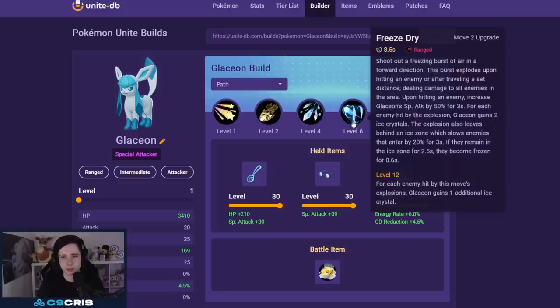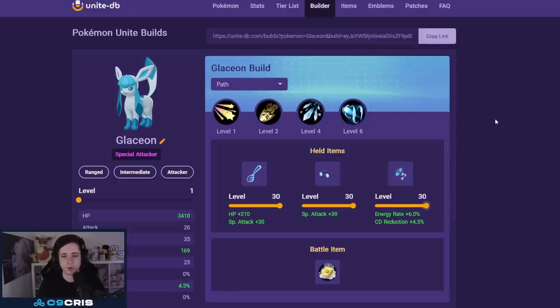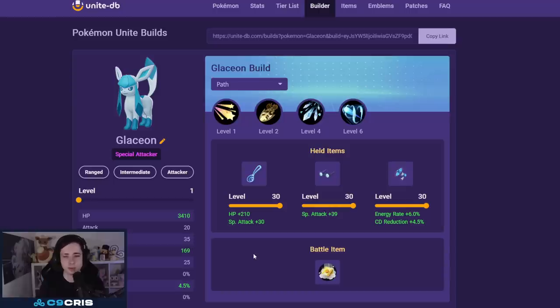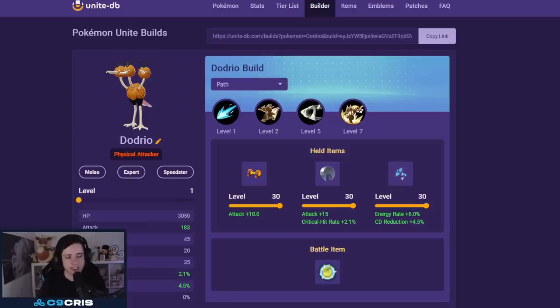Glaceon is next: Icy Wind with Freeze-Dry — even though Icy Wind got nerfed it's still very powerful. Currently playing Wise Glasses, Choice Specs, and Energy Amplifier, which allows us later on to have a permanent Icy Wind up with the cooldown reduction. Battle item: always Eject Button. For emblems, go seven black — you can also get some cooldown reduction emblems to make sure Icy Wind stays permanently up. In tryout mode, check: at level nine you get 20% cooldown reduction; level eleven is max cooldown reduction for this Pokémon. Take blue buff and verify you can keep Icy Wind permanently up.